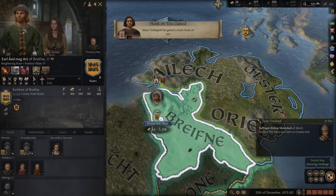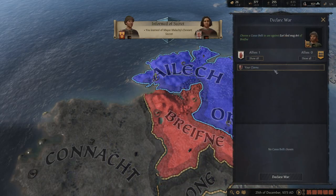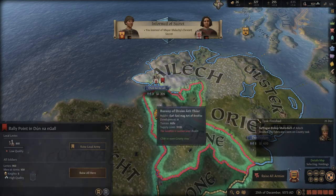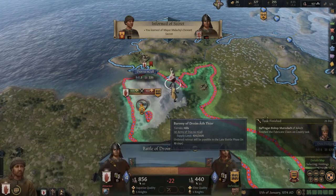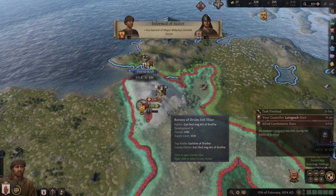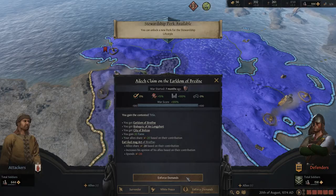Another claim, another war — let's go ahead and declare it. They have more troops, but with our newfound lands it's not going to be any issue. We're going to raise all our troops and go straight after his capital, destroying his force and commencing a siege.